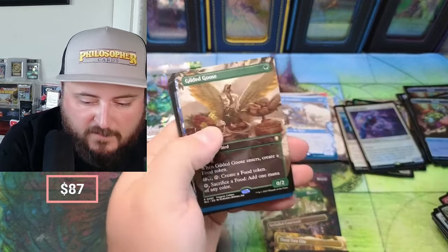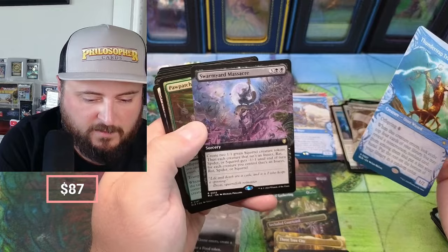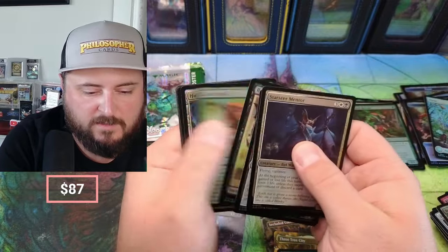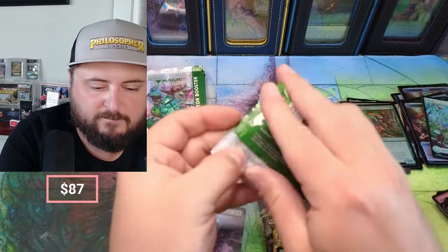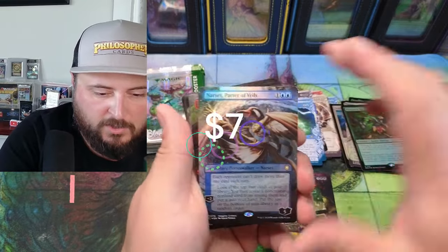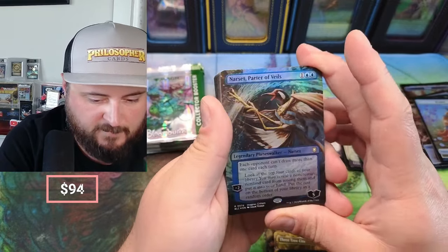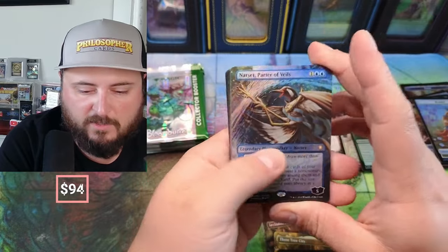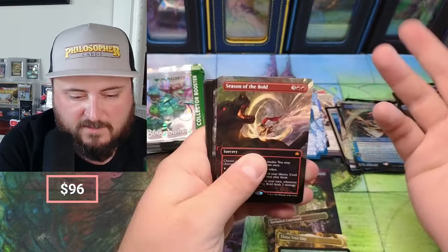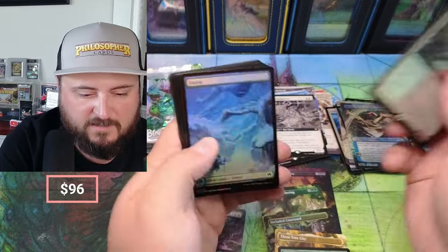Starfall Invocation — looks beautiful. Gilded Goose — the goose that gilded it. Swarmyard Massacre — we pulled that one in the last one too. Paw Paw Recruit and some planes. Rabbit. Narset, Partner of Veils — each opponent can't draw more than one card each turn. Pretty good. Season of the Bold — so Season of Gathering, Season of Loss, Season of the Bold. Scurry of Squirrels, Myriad — there it is again. Essence Channeler, Forest.